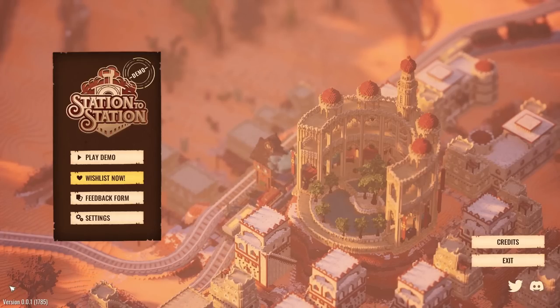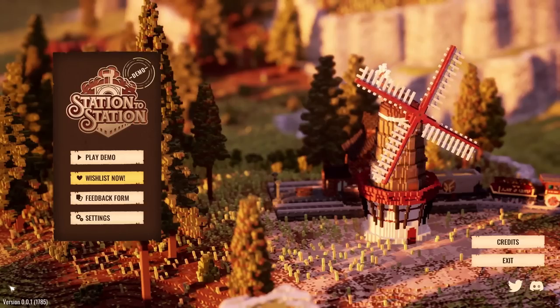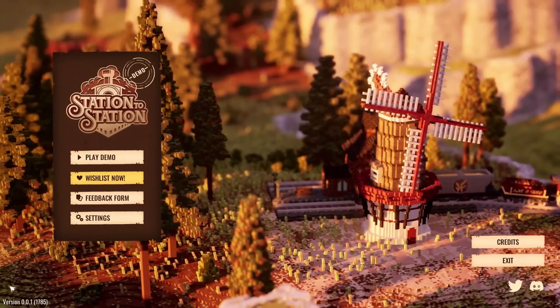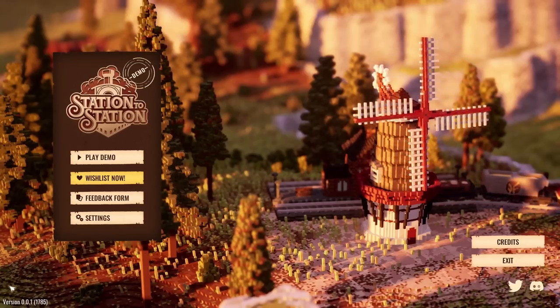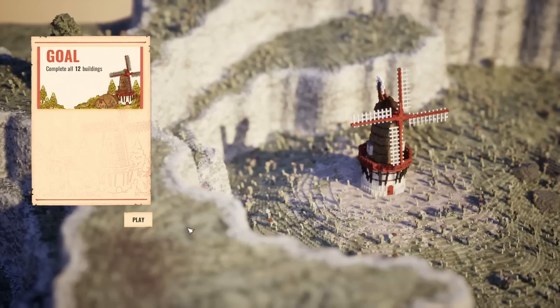This is the demo of the game, and it's on Steam right now as I record this. There is a link to the Steam Store page in the video description — we can go take a look and also play the demo. But anyway, time to get on with it. All aboard, let's go and play with trains. Here we go, level one.